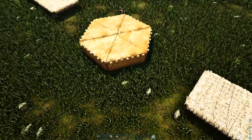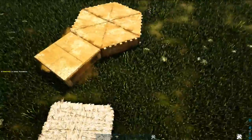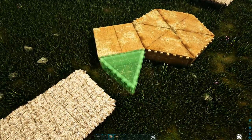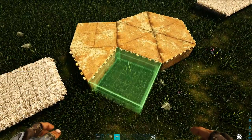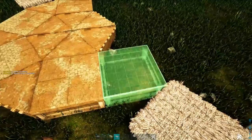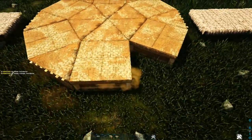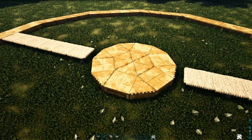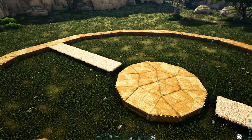Now we're going to place an adobe foundation and then an adobe triangle foundation right here, and just continue to alternate through these until you surround the center part. Then with all of that placed, go ahead and switch those regular foundations to block, and you can also go ahead and destroy these thatch foundations.